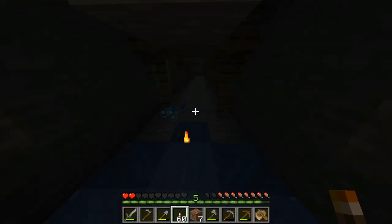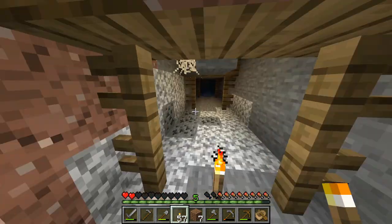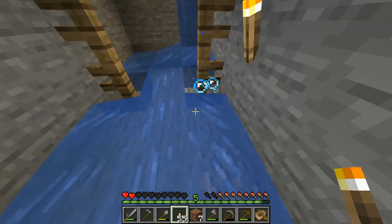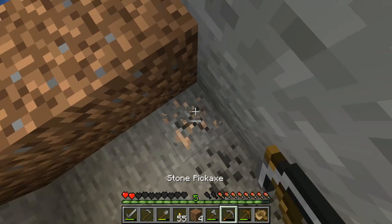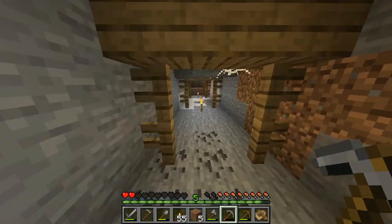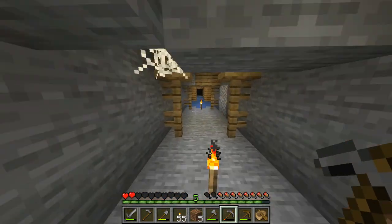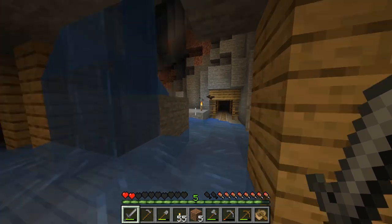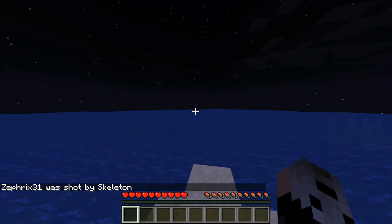Here we go. First night, not well geared going into our mine shaft. We got some coal here I can come back for. Let's probably block that up so we can grab this piece of iron. We're just going to go the other way around because this is not looking promising — just go the other way around and head back up. Make some bread if we can. And that's us dead.